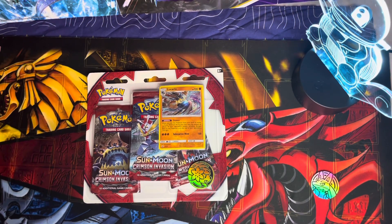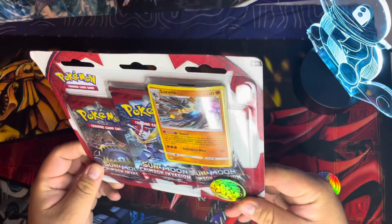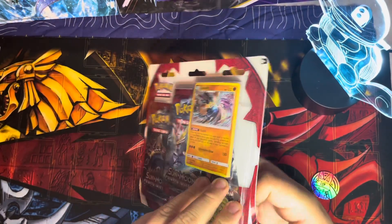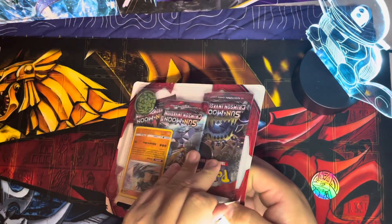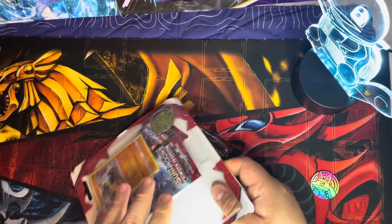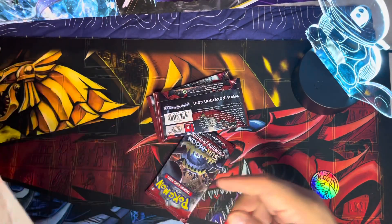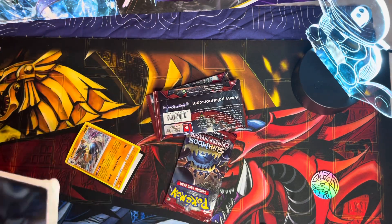Welcome back to my channel. Today we're going to continue with the three blister pack series — today we're doing Sunny Moon Crimson Invasion with the Lucario promo on the front. I don't remember how long it took me to get this three blister pack, but I went on a little hunt looking for it so I can add it to the series. I'm trying to get my hands on more three-card promos, so once I get more I'll record the video and add it. Stay tuned for those.